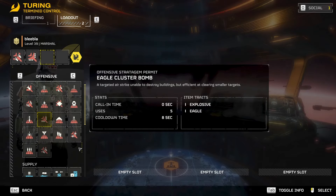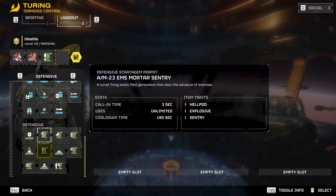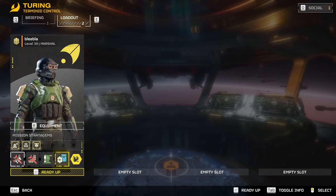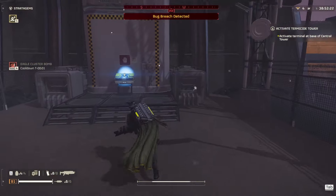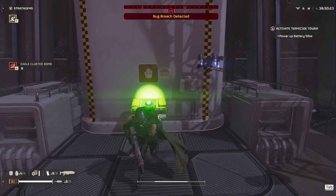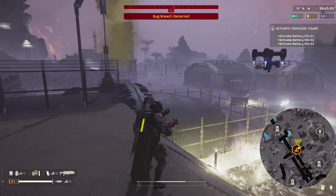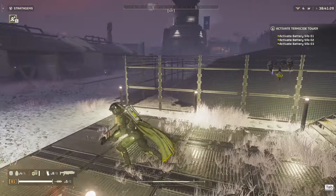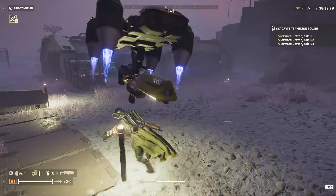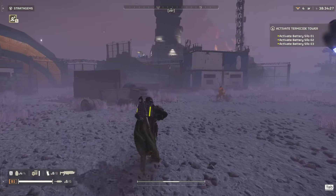So this is how I did the mission — just some quick tips and a walkthrough of how you do most of the objectives. The first objective is activating the silo: it's really just click the button and that should be it. Then you have to start powering each of the three large battery silos spread across the map. I'm gonna skip ahead to where I actually get to one.